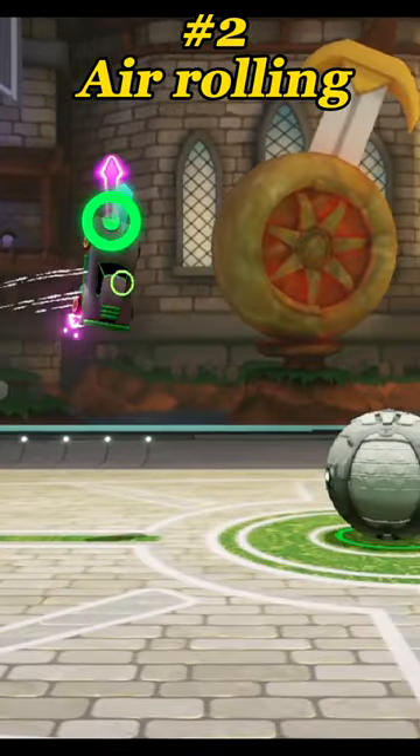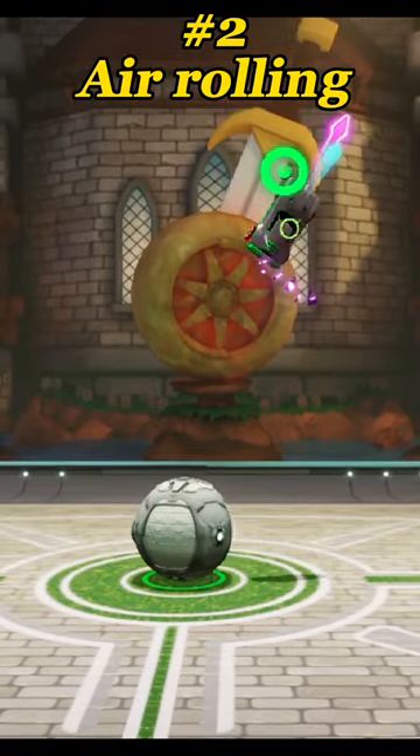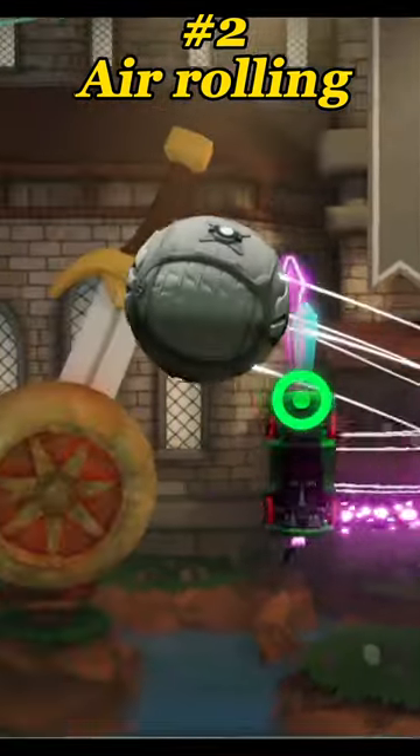The next tip is air rolling. To air roll, you need to double tap the joystick. Air rolling allows you to get better touches and ball control.